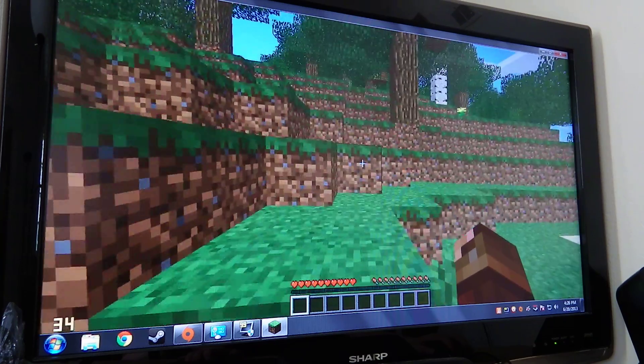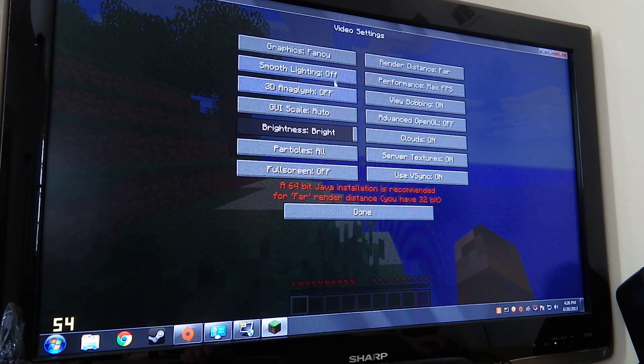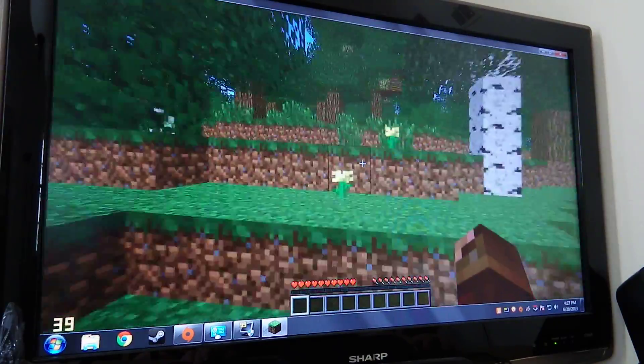Now we'll get up here and show the settings. Options, video settings: bright, fancy, far, max frames per second. All the particles are on. And we're playing at 1360 by 768 for a resolution.